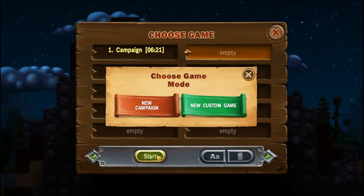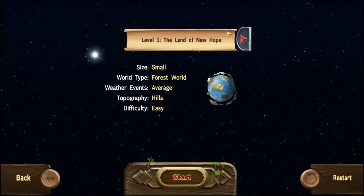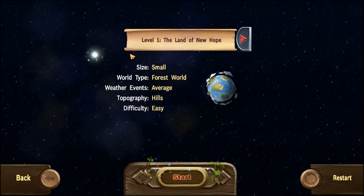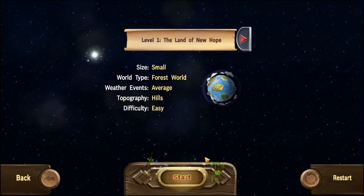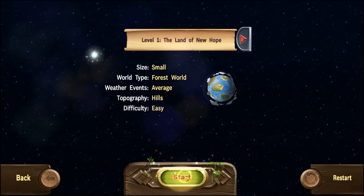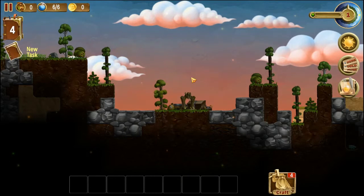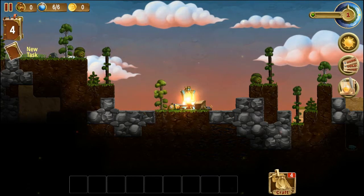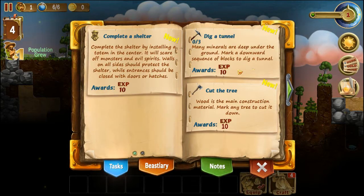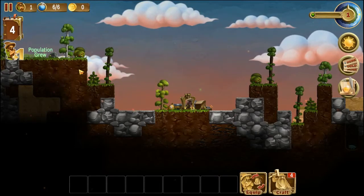Starting a new campaign. Basically this is like a sort of Terraria slash RTS type game. I'm not really sure how I unlock the other ones yet but we're going to start off with the first one. You basically have this world and one dwarf that you can command to do stuff. You get tasks, and each time you do a task you get experience. Once you level up, you get another dwarf. Tasks include cutting a tree and digging a tunnel.